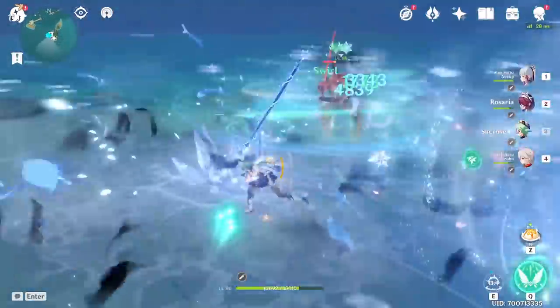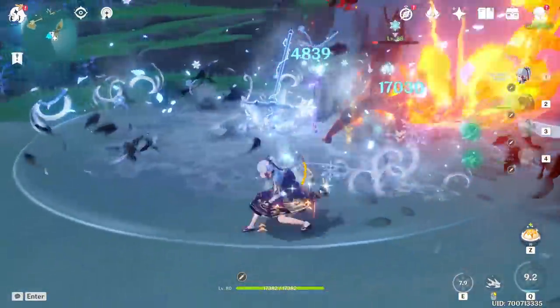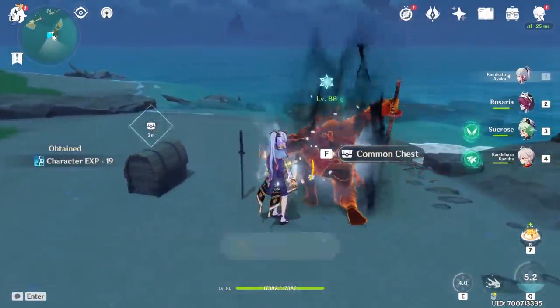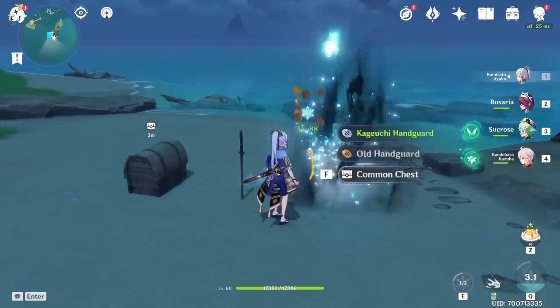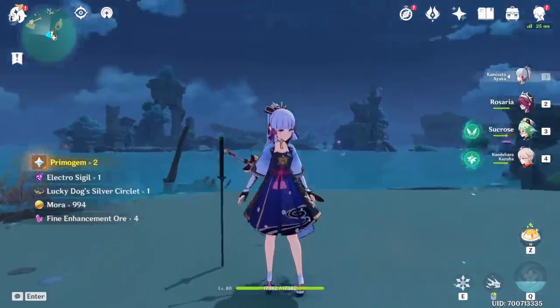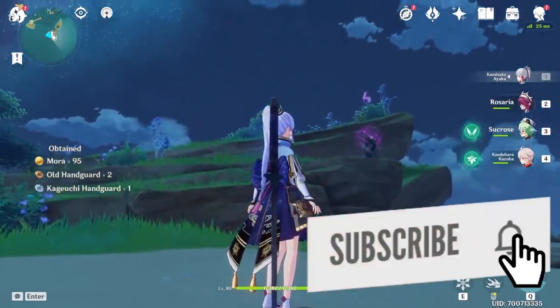After removing the lightning from all the swords and defeating the samurais, you'll unlock a secret achievement called Rest in Peace. While nothing too exciting in terms of the chest rewards, you should feel good for helping release these samurais from their curse. In total that's 10 common chests and 1 achievement, so you're getting some primogems out of this as well.